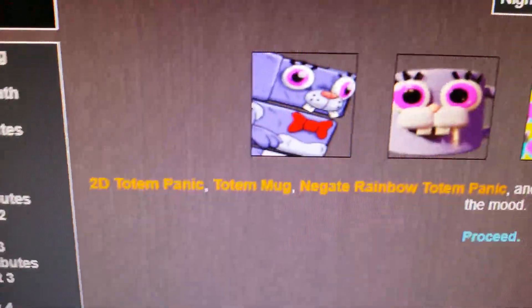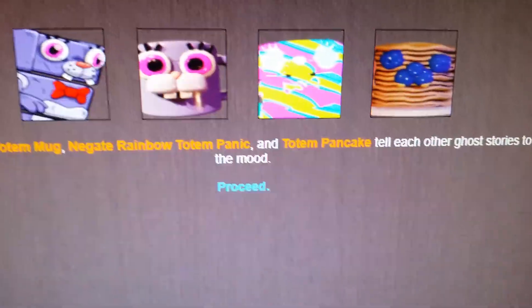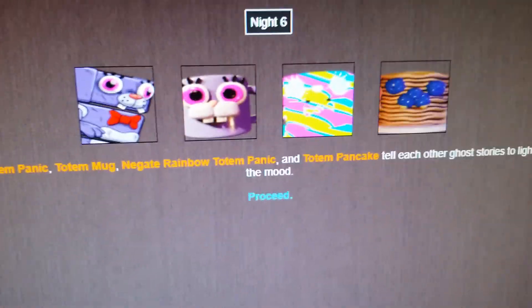Night 6. It's just down to these four: 2D Totem Panic, Totem Mug, Negate Rainbow Totem Panic, and Totem Panic. Who's going to win? My main dude I'm rooting for still survives - maybe he'll win this. I'm hoping.